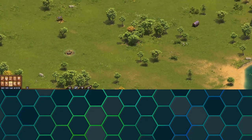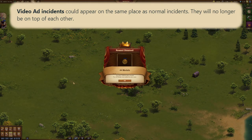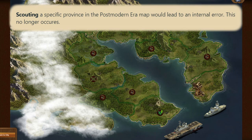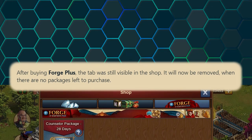Moving on to mobile-only changes: video and ad incidents could appear on top of normal incidents, and they will now appear in different locations. Scouting a province in the postmodern era could cause an internal error. And finally, after buying Forge Plus, the tab would still show in the shop even though the package was no longer available for purchase.